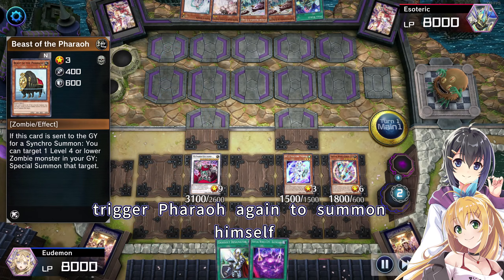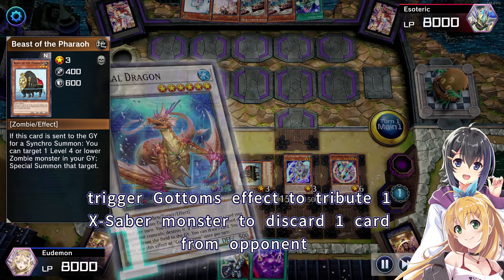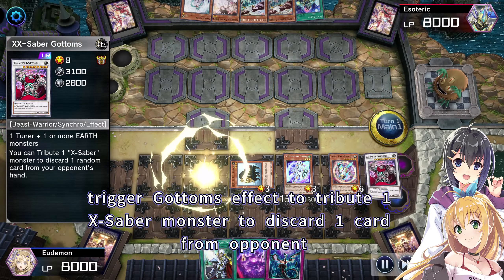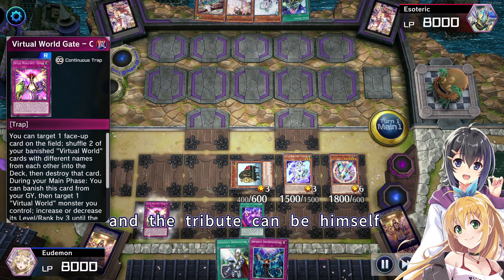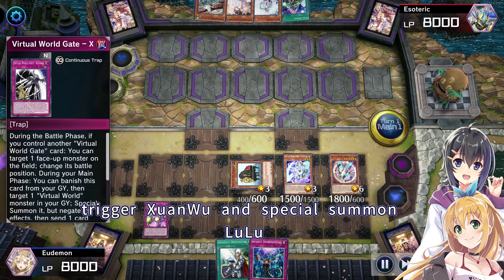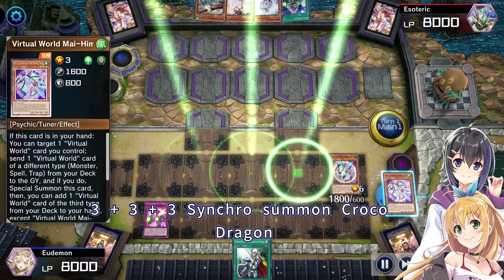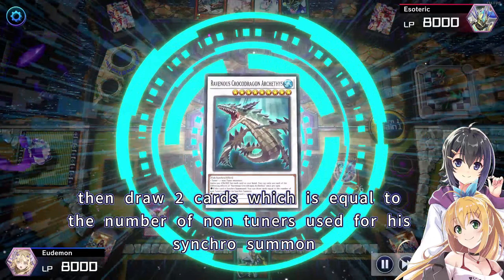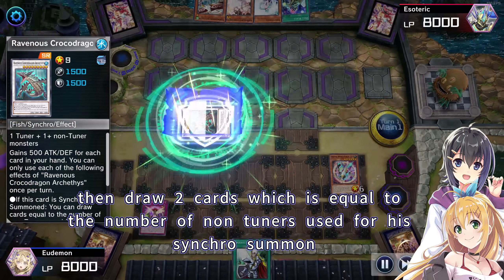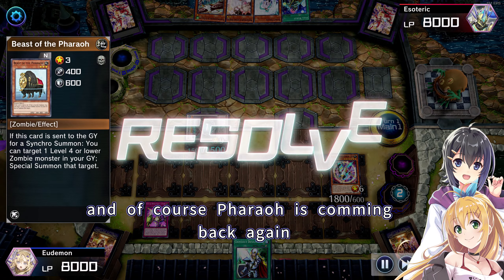Trigger Pharaoh again to summon himself — it keeps coming back, which is funny. Trigger Gottoms' effect to tribute one X-Saber monster to discard one card from opponent's hand — the tribute can be himself. Trigger Xianwu and special summon Lulu. 3 plus 3 plus 3 synchro summon Croco Dragon, then draw two cards equal to the number of non-tuners used for his synchro summon. And of course, Pharaoh is coming back again.